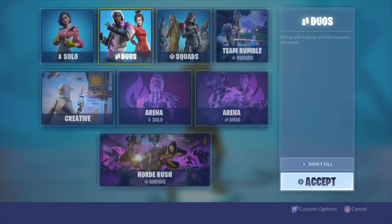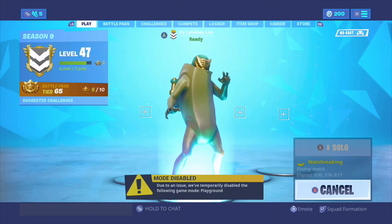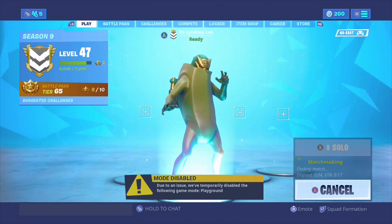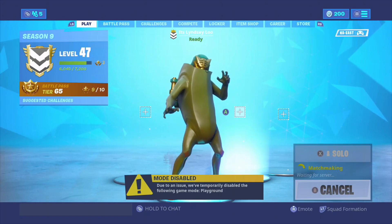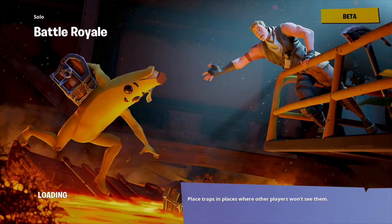Playground is temporarily down - I'm assuming it has something to do with prop hunt, which I believe was supposed to be added in this update, though I could be wrong. We're gonna hop in a regular game and see how this works. I'm not gonna play the whole game - I'm hoping to grab it super quick right off the bat, show you guys how it works, and then end the video. This whole video was literally just to show how this new chug jug thing works. It's 4:30 in the morning, cut me some slack.